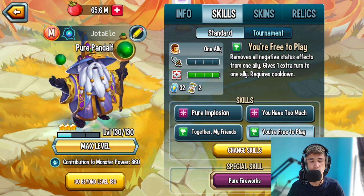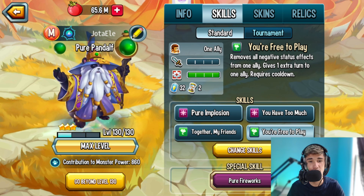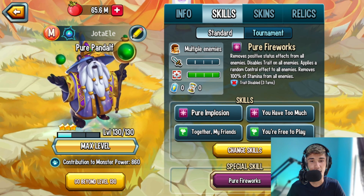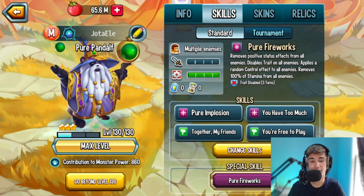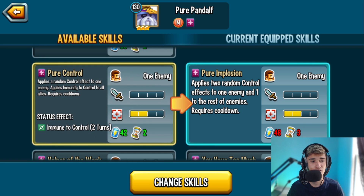You also have You're Free to Play, which removes all negative status effects from one ally and gives an extra turn to one ally — basically Madam Fusion's skill. Pure Panda has both magic and nature element skills. For the ultimate, Pure Fireworks, you remove positive status effects from all enemies, disable traits on all enemies, apply a random control effect, and remove 100% of stamina from all enemies — a pretty good ultimate. There's also Watch Wait and Learn, which deals moderate magic damage to all enemies and activates cooldown on all enemies.